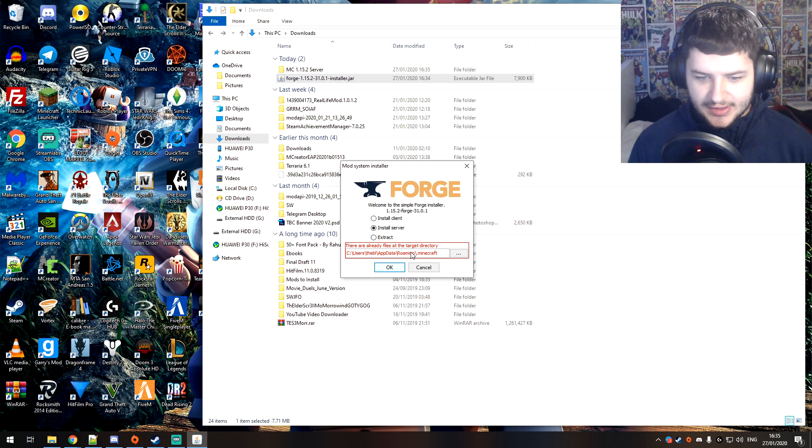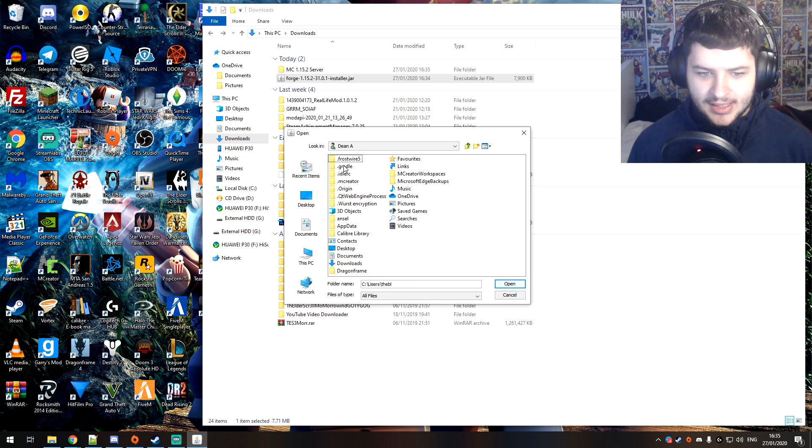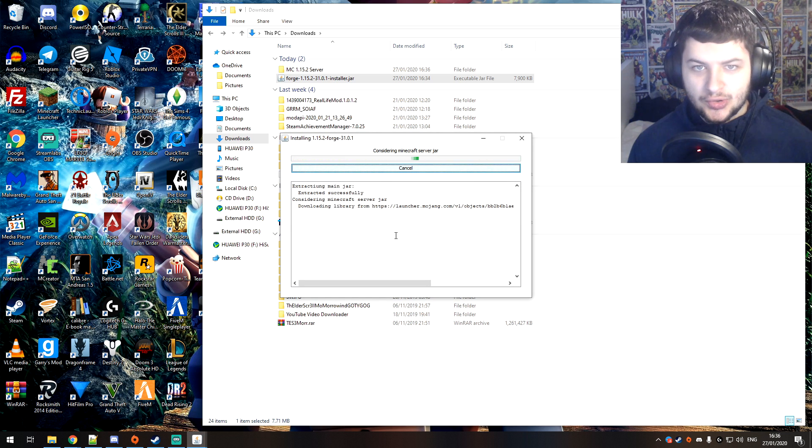This time press install server, then press the three dots — it'll ask where you want to save it. Click your name, then click the downloads folder or wherever you put your folder, and select mc1.15.2 server and press Open. Then press OK and that will install the server files into your new server folder so we can run the server from there.